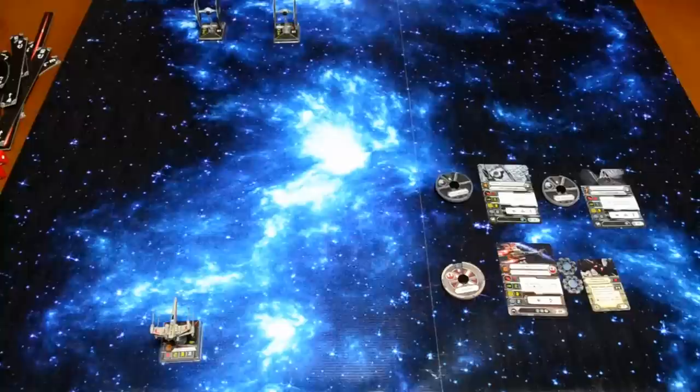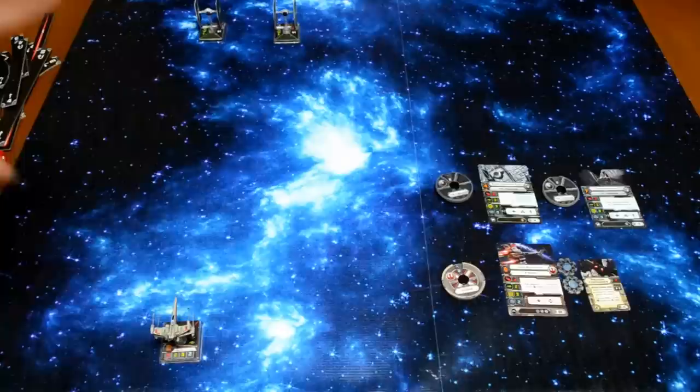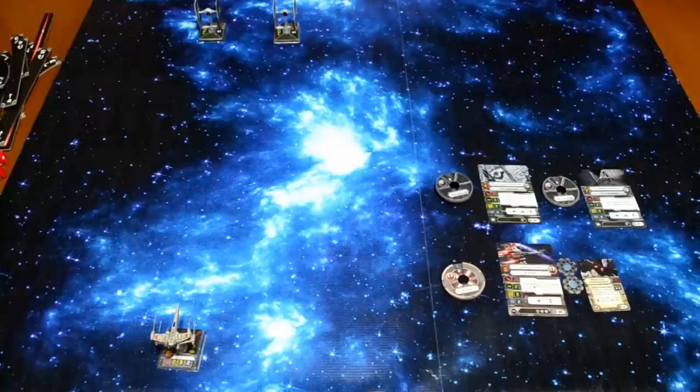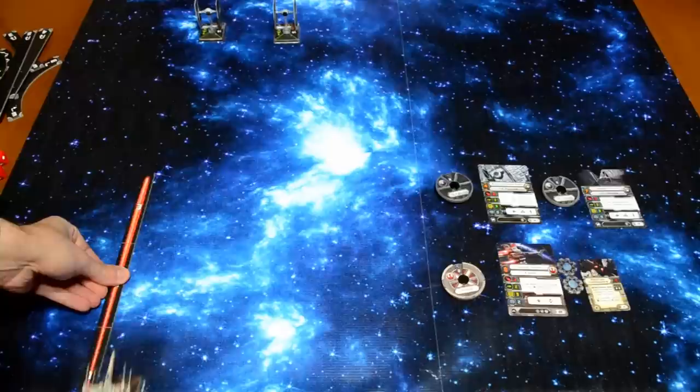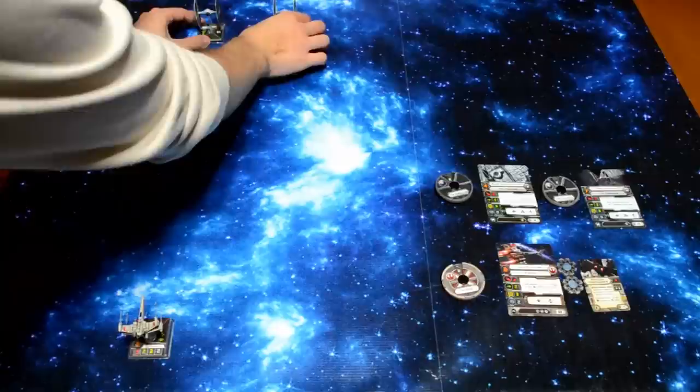If you want to set up the game the way I have it, feel free. We're not going to be using the whole mat — just this portion here, which I think is sufficient for three ships. Normally when you set up a game of X-Wing, you measure the edge of the table and put the ship somewhere behind the range-one line. But we're not going to worry about that today. I just have the X-Wing here and the TIE Fighters here.